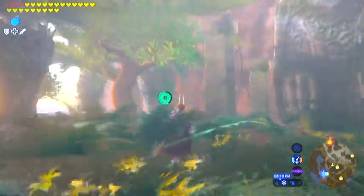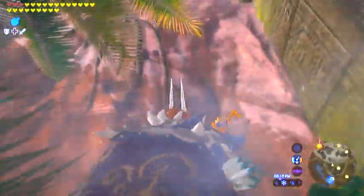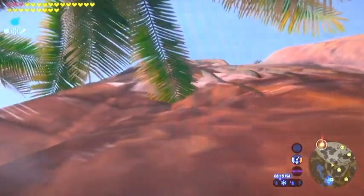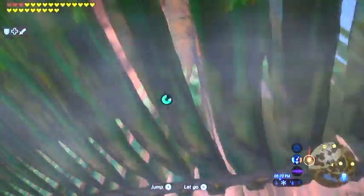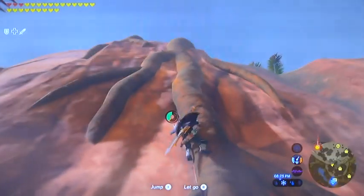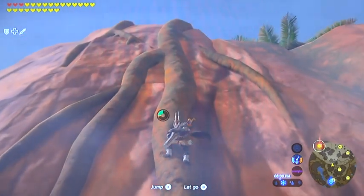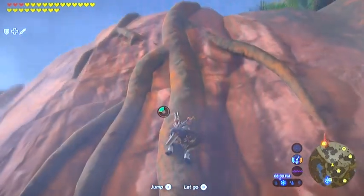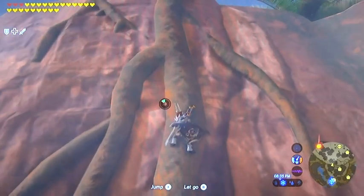Welcome back! It finally quit raining, so I'm going to get up this cliff and get these next two Hinoxes dead, then we'll proceed from there. After we do this little mini hunt, we're going to continue on with the overall walkthrough and do what I call the lap around the Great Plateau.